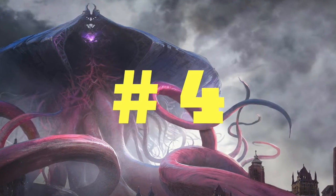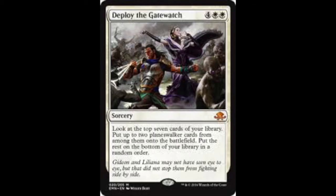My number four card is Deploy the Gatewatch. You know me — I love my Planeswalkers, and this is a way to hopefully get Planeswalkers onto the battlefield. It's quite expensive: 4 and 2 white. It's a sorcery. You get to look at the top seven cards of your library, put up to two Planeswalker cards from among them onto the battlefield, and put the rest on the bottom in any order.